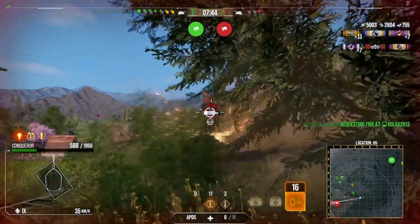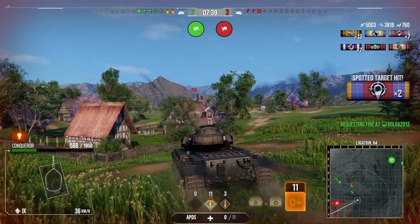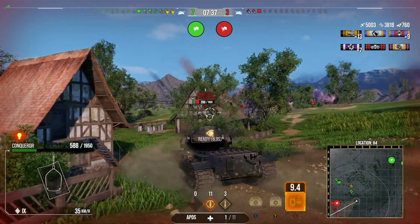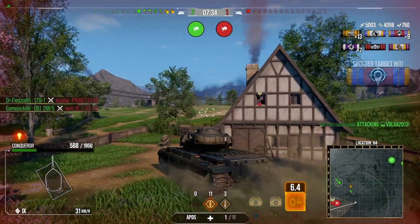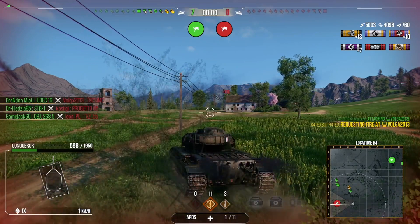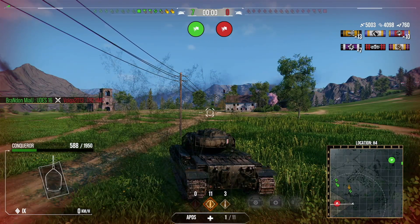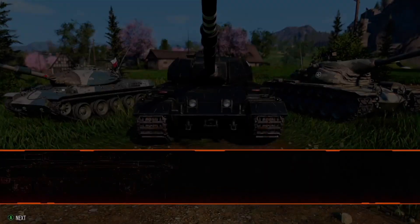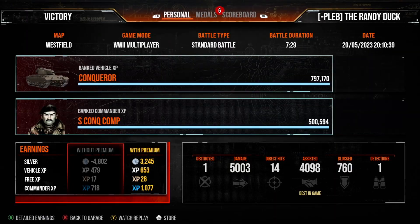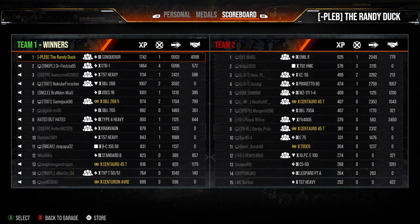We spot the enemy fun police — unfortunately we don't snap one in — but we do spot the Progetto at the end. Just by spotting that guy in the open, that's giving us like another 2,000 assistance, just by pushing at the right time. This game comes to an end, finishing replay number one. We get one kill, 5,000 damage, 4,000 assistance — only first class there, probably because we only got one kill. But we're going to move on to the final replay of the video.